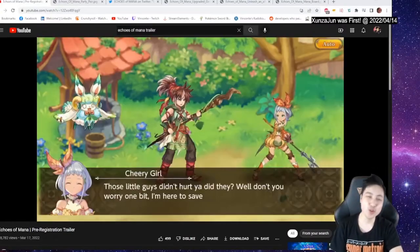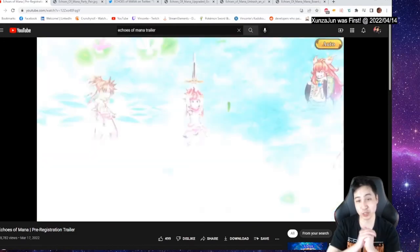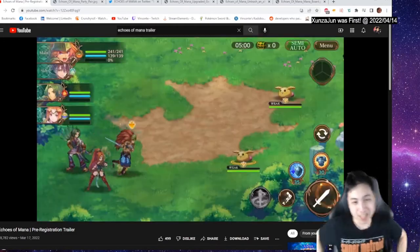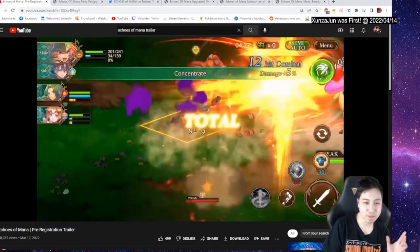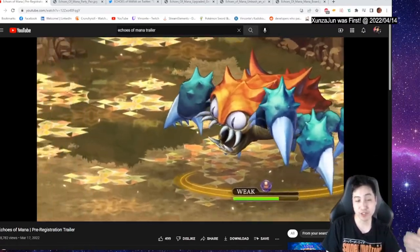Vaisante here. Echoes of Mana is speculated to drop at the end of April 2022 and I'm excited and hyped for it. I've been looking around researching and a lot of the information is from gaming social medias and some articles and pictures I found.